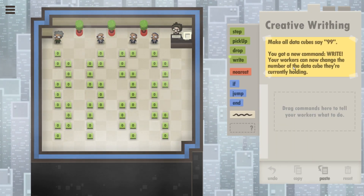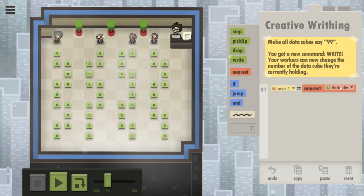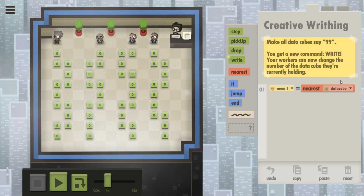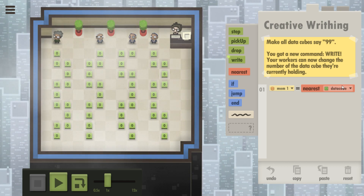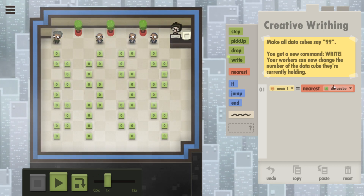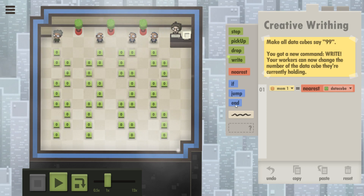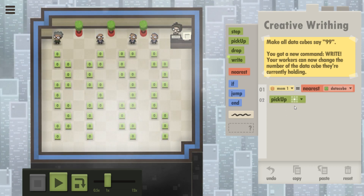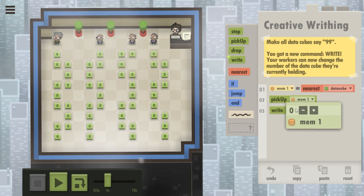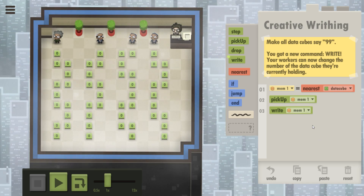Okay, make all data cubes say 99. So nearest data cube — and you can't get any statistics on the nearest data cube. So I can't say like nearest data cube... How would you do this? I need to pick up the nearest data cube. Right — write 99. No, that's right — write 99.